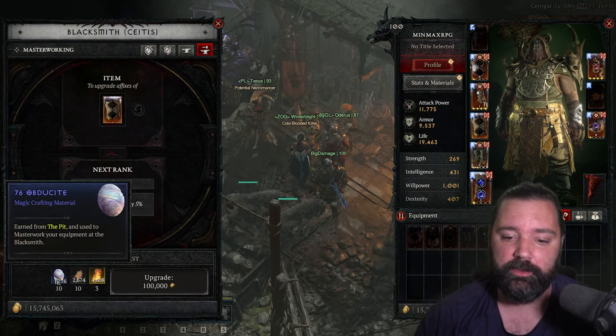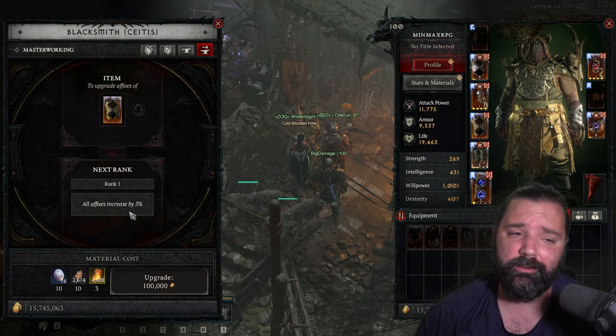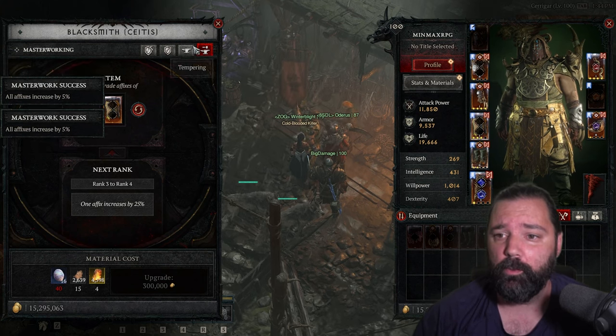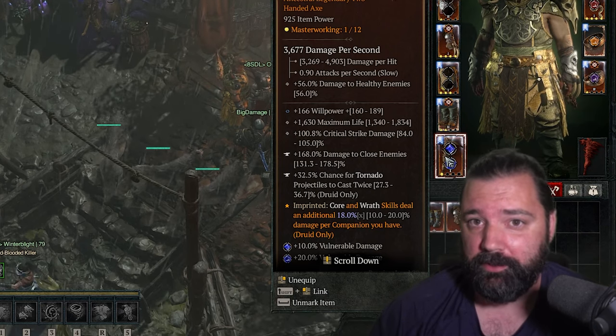Here's a piece that has no upgrades — you can see it can just use this upgrade. This piece is going to increase affixes by five percent, and this is where things start to get pretty good. The pit is very rewarding in my opinion in terms of gameplay. Now let's talk about dopamine for a second here, because we're talking about rewards as well.